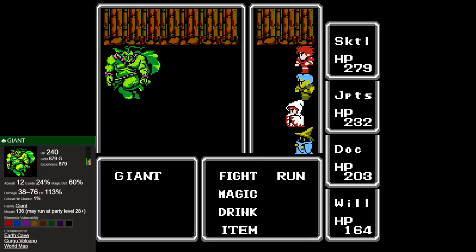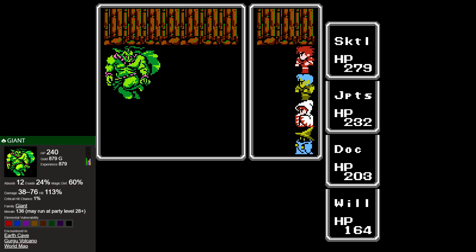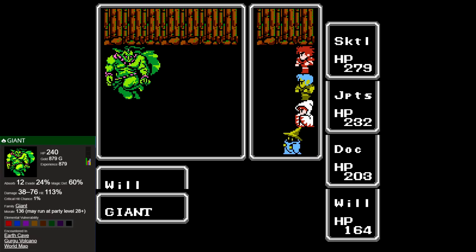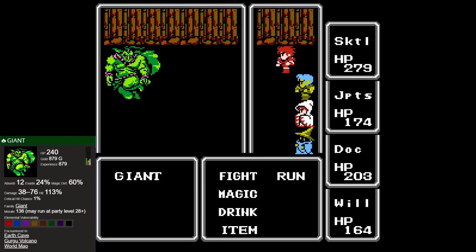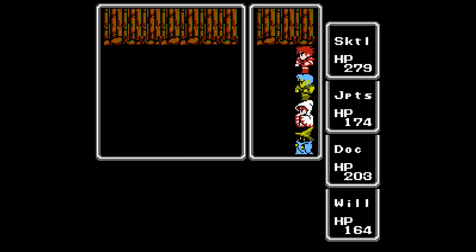Just one giant again, we're getting pretty lucky. I'm pretty sure you can spawn a group of four giants, which is about as nightmarish as it sounds, especially if you're halfway through the hallway trying to make it to the other side and you get hit with one of those formations. It can really cripple you, and you have no way out unless maybe you bought Warp.